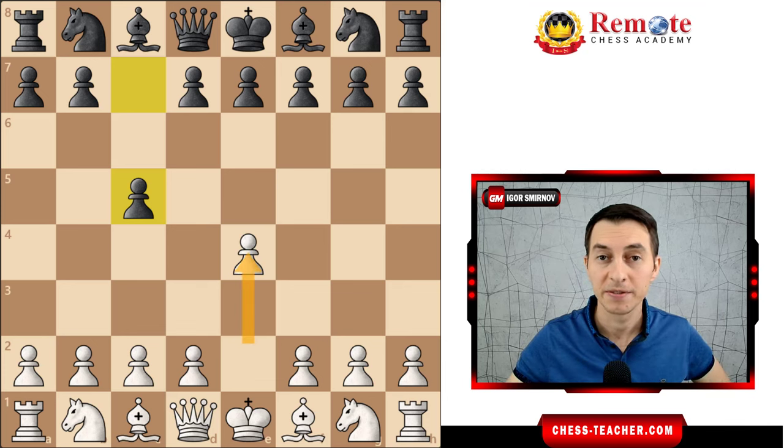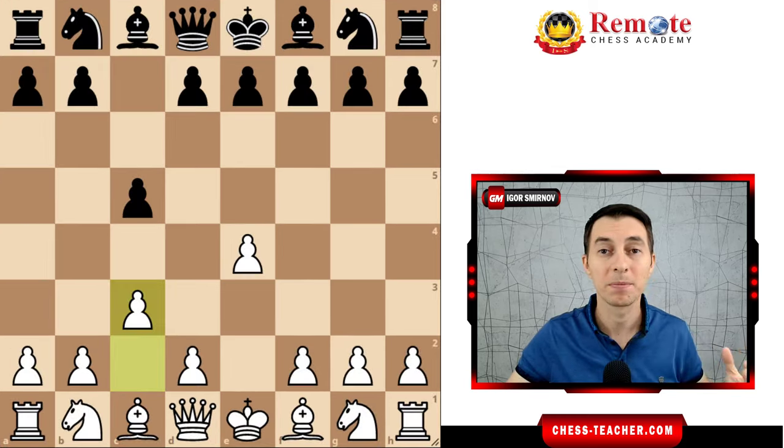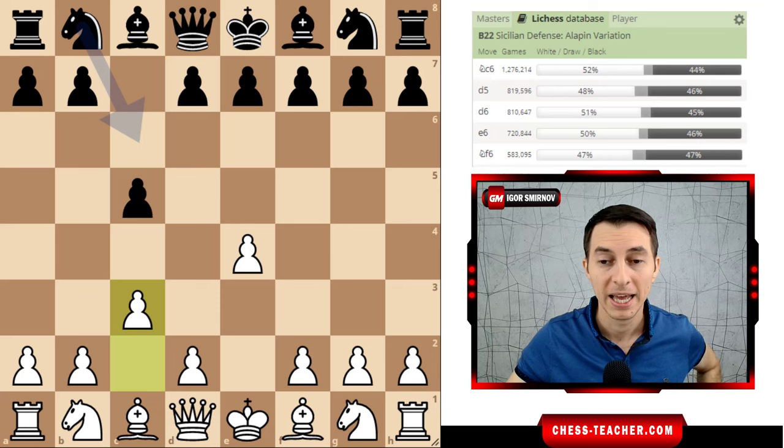We get into the Sicilian Defense after White opens up with the move pawn e4 and Black responds with pawn c5. Then instead of the most common move knight to f3, we're going to surprise your opponents with the pawn move pawn to c3, known as the Alapin Variation. I've just opened up the statistics so we can see why the Alapin Variation is so effective. In the bottom right corner you can see the statistics, and the most played move is at the top — it is the move knight to c6.